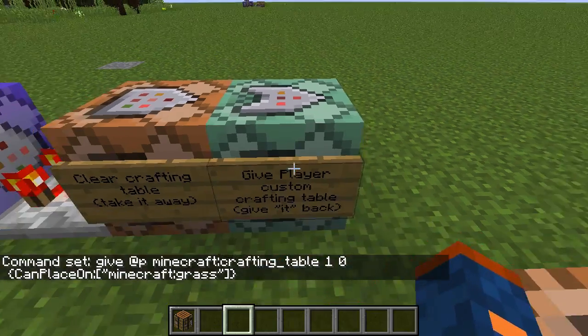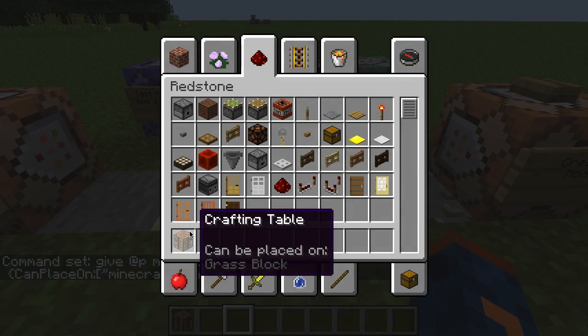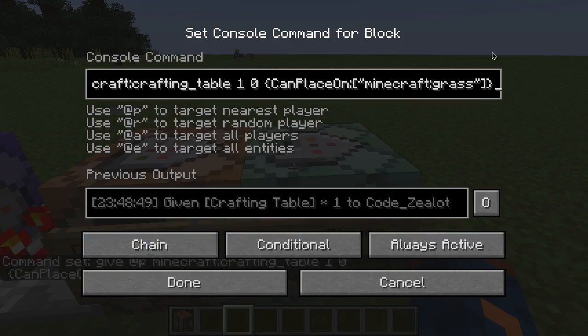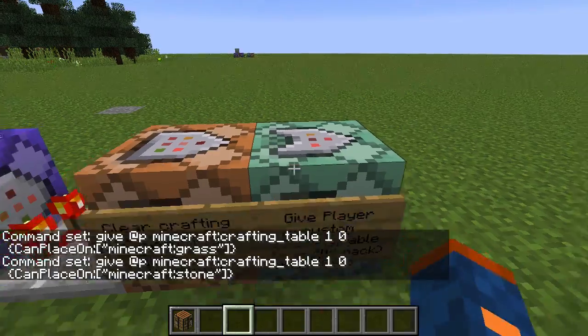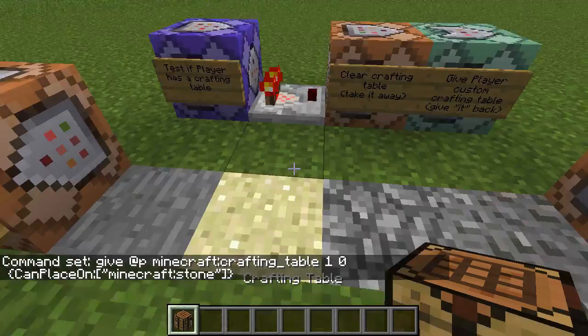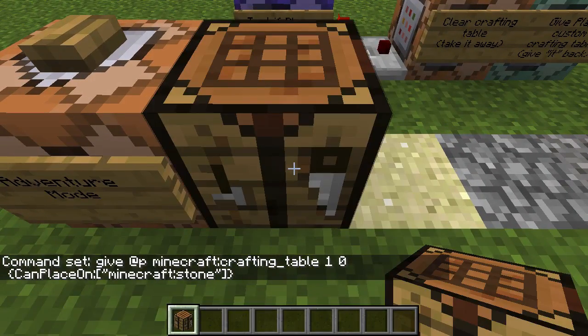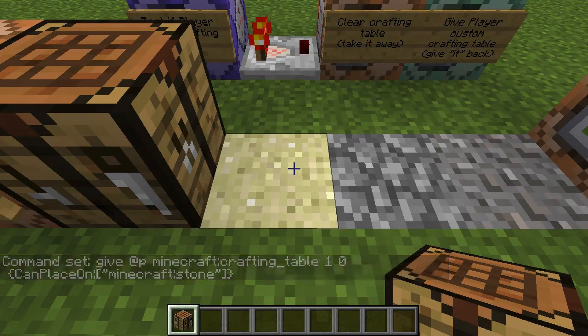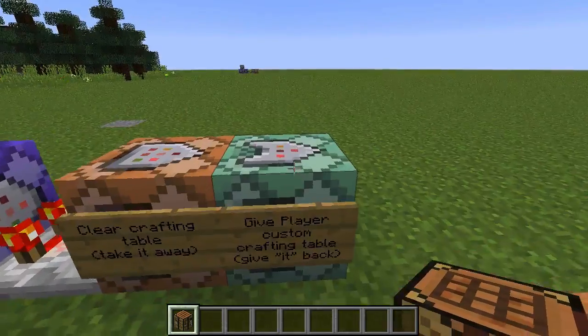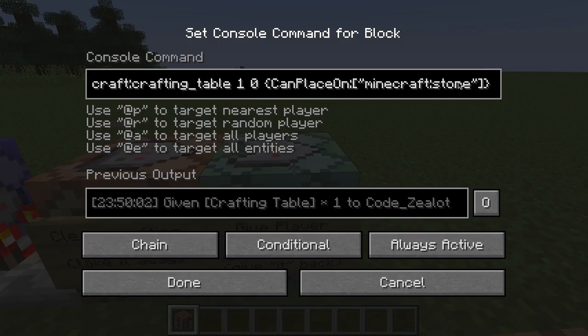We can see the grass block set as that value. If we go in and change this to something else like stone, then get rid of the current one and pick it back up, we can now place it on stone and it works just as we want. If you want to add multiple tags, you can do that — I'm not going to go into it right now, but it's basic. You just add more tags with the proper syntax.